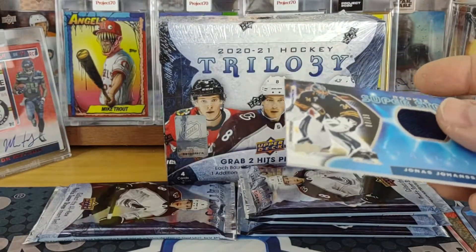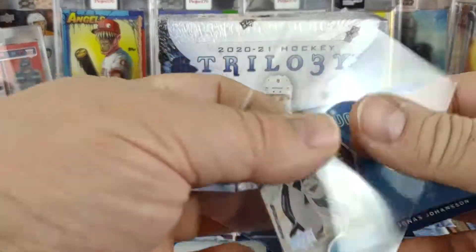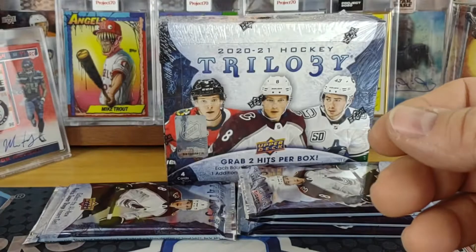On the back we've got William Carlson base. And that Jonas Johansson is number 2 of 99 for the Sabres — I didn't even notice that at first.